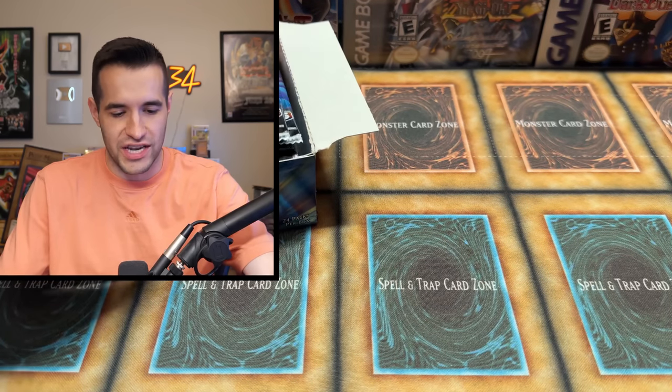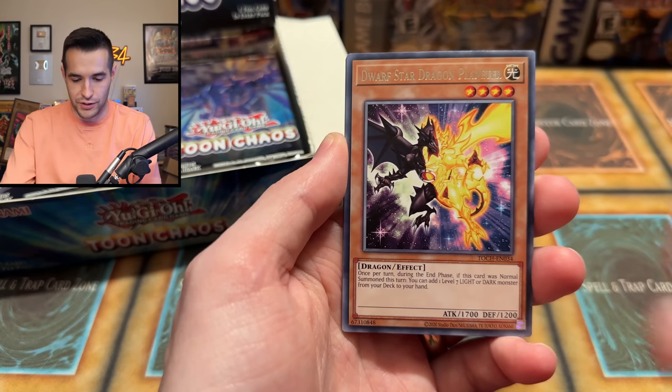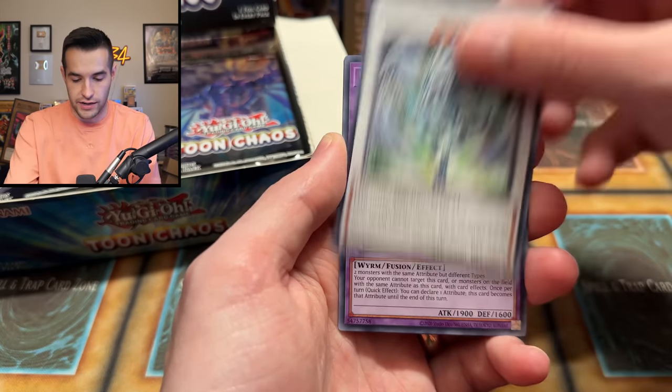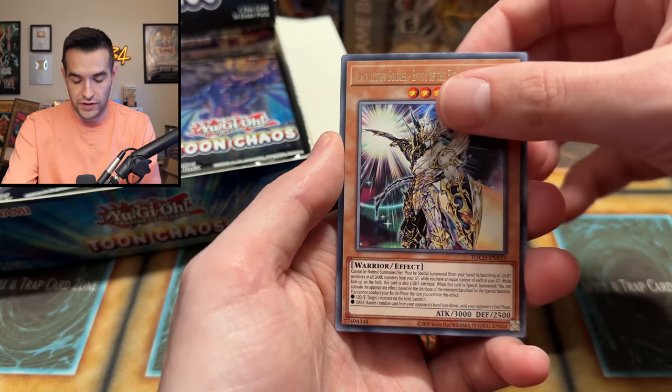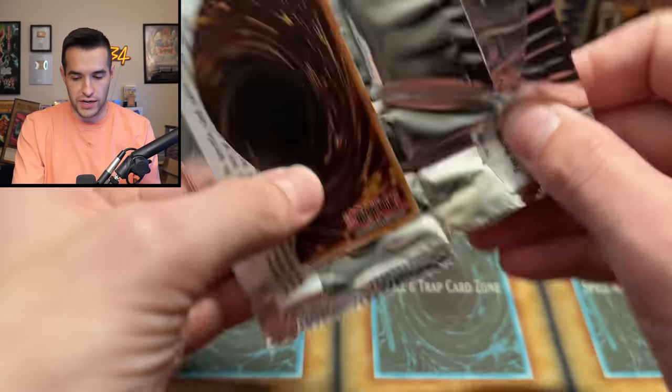It's not very nice — what am I talking about? There's nothing nice about Battle Steer, nobody wants that. There are so many good commons and Battle Steer is not one I'm particularly excited about. Back to Toon Chaos — come on, Nicholas. Dwarf Star, Psy Frame Gear Gamma, very nice. Stardust Dragon. Mud Dragon in the Swamp. Black Luster Soldier Envoy of the Evening Twilight, and Masked Hero Acid. More stuff that we are not looking for.